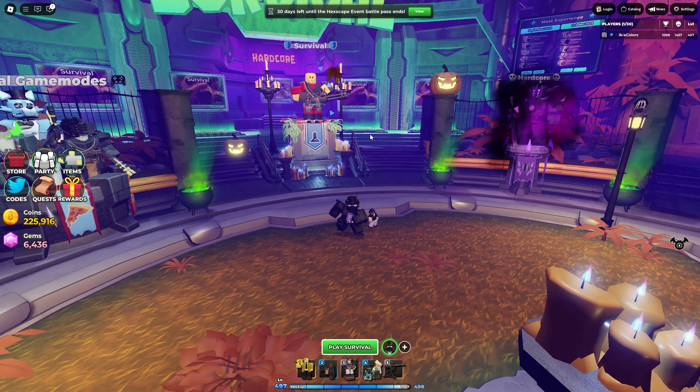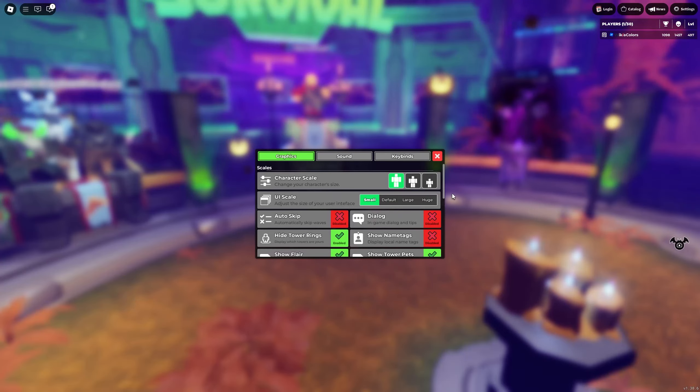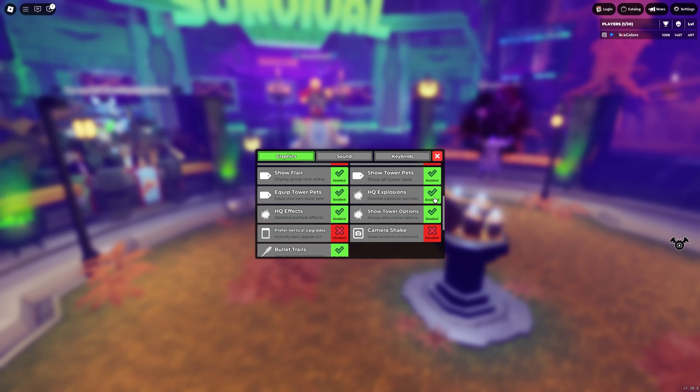If you're playing with people from matchmaking, that's an issue, but for solo lobby the best option is to join private servers where you're the only person. Other things you can do: remove your name tags, hide tower rings as they're slightly more performance-inducing, and disable high-quality explosions — it renders more visuals, so disabling it should run better. High-quality effects should probably be disabled as well. Tower options — the cool tips — are more visual and don't affect much.